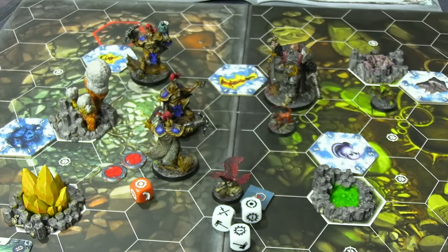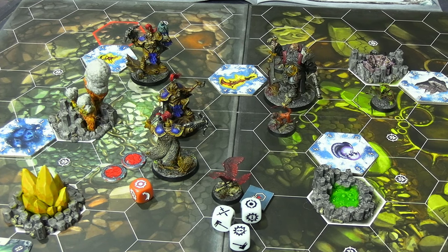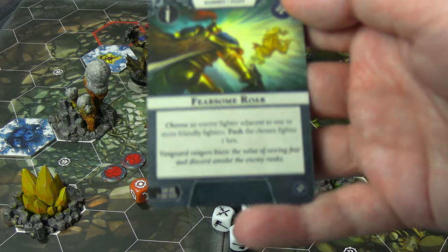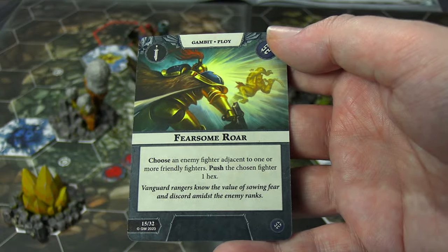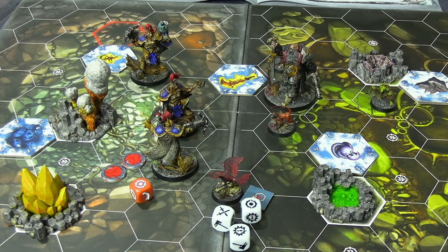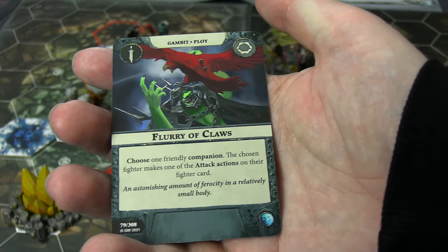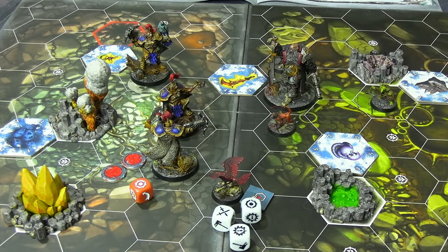Both little goblins were pushed forward two hexes toward the objectives. Then Fearsome Roar was played by the Farstriders — choose an enemy fighter adjacent to friendly fighters, push them one hex — pushing the monkey away to deny support. Black Powder's Buccaneers then played Flurry of Claws: a friendly companion makes one attack action. The bird rolled but got no successes. Even a basic hit wouldn't have killed Elias, so the card was wasted — no damage done.